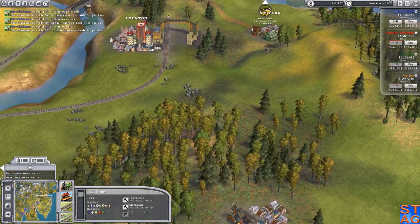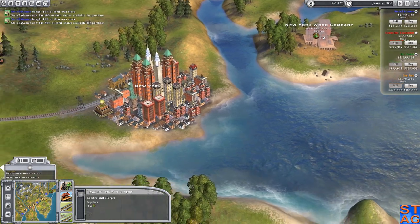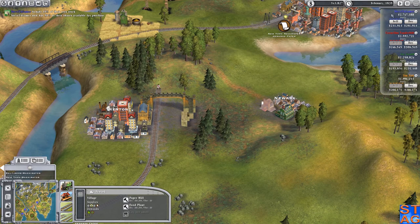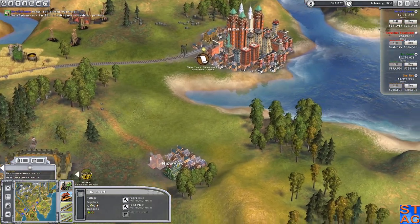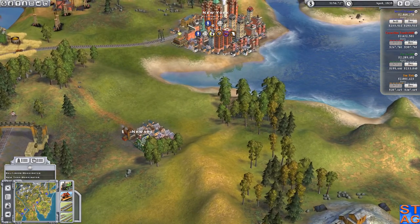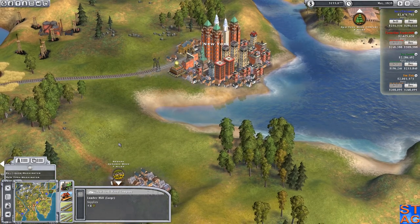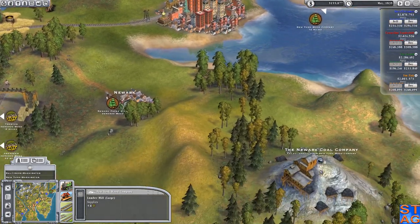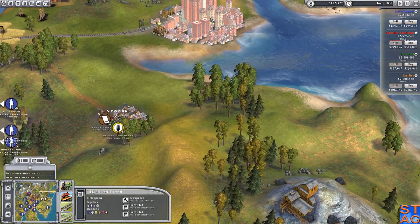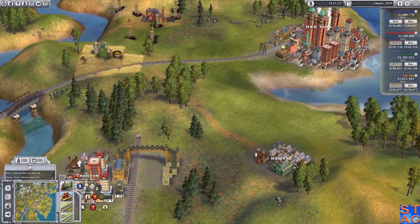I'm going to upgrade this one to a terminal to do faster loading and unloading of passengers. There's a paper mill here but there's no wood nearby - the New York Wood Company has wood. I could run it to Trenton to produce paper. What I can do is take the wood from the New York Wood Company and run it to Newark, grab the coal, run it back to the steel mill I'm planning to build in New York, come back, get the paper, and run it in. I can make it work.